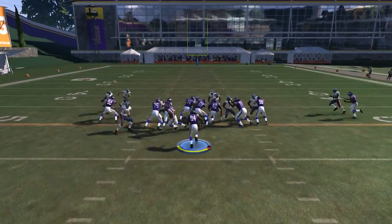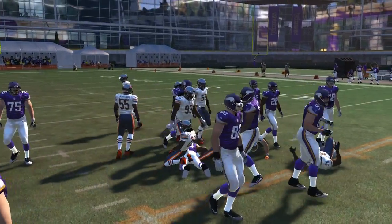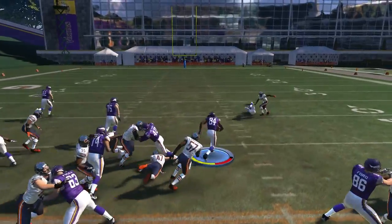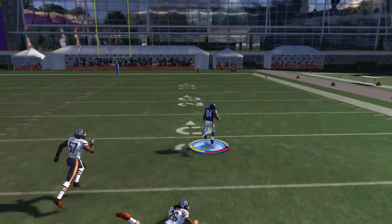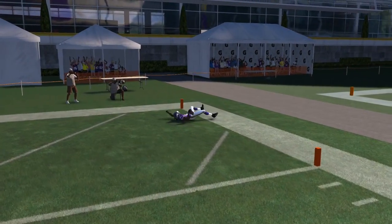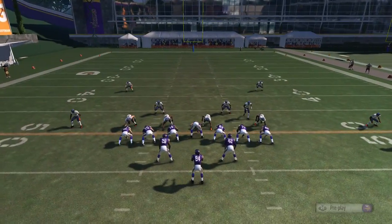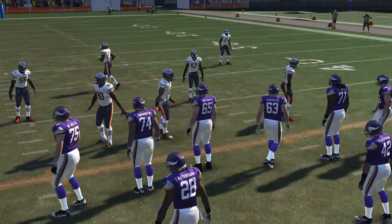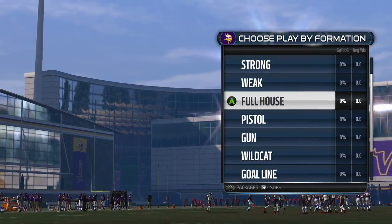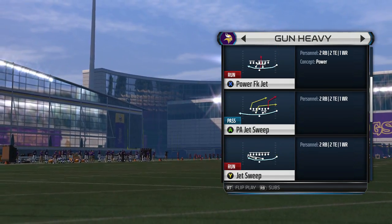Just follow your blocks and try to spin upfield — the spin is like the best move this year. I'd recommend either spinning or juking. If you break one tackle and burst into the open, that's why I chose Patterson over Brad Smith: Cordarrelle is just so explosive. If you squeeze through a tiny hole he can definitely take it to the house a lot easier than Brad Smith can.